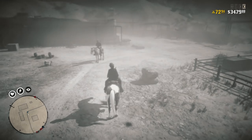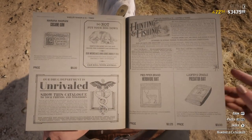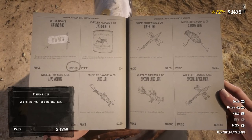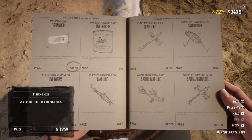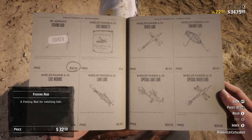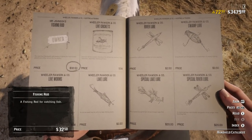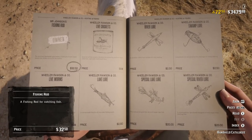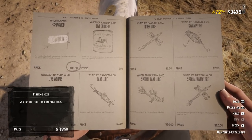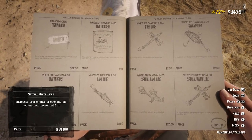Moving on to the next item — pulling up the catalog under hunting and fishing. One of the biggest things you have to own in Red Dead Online is Mr. Johnson's fishing rod. This is very essential. A lot of what I do to make money revolves around fishing, so having the fishing rod is absolutely essential. A lot of the methods I like, including probably one of the best money-making methods out there, involve it. I've done lots of videos recently about fishing because it's effective, makes good money, and is pretty easy.